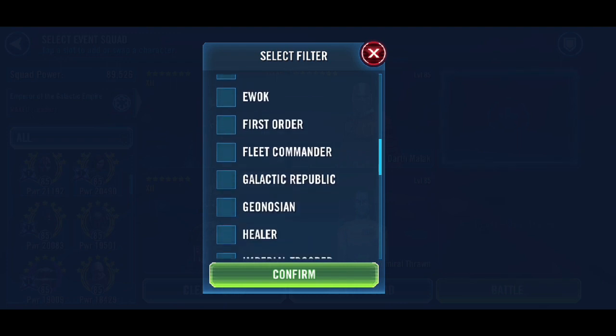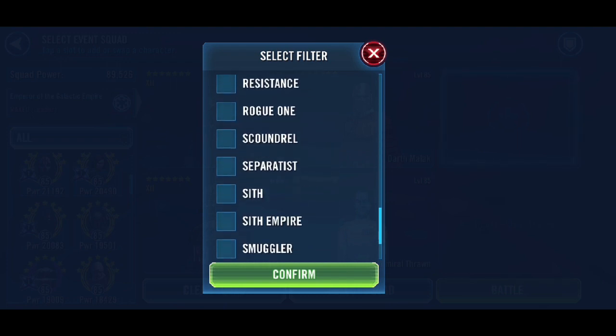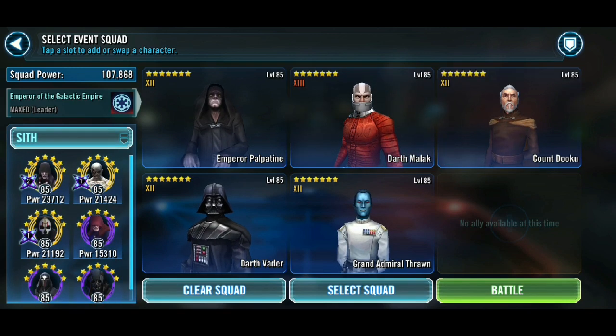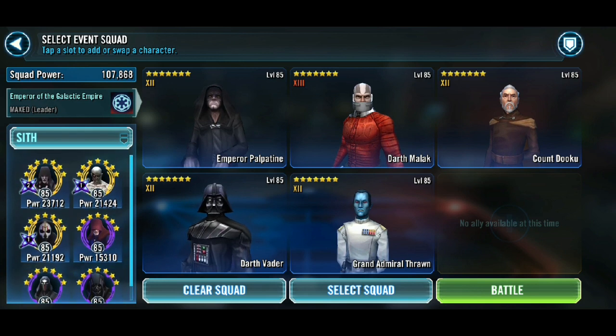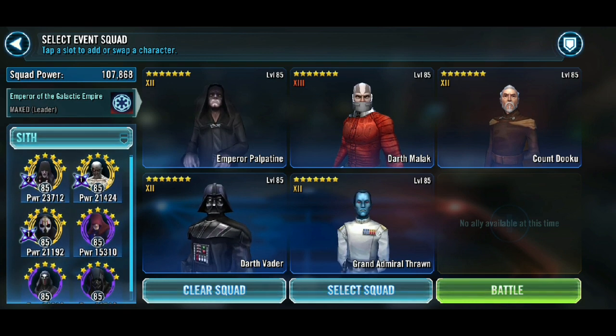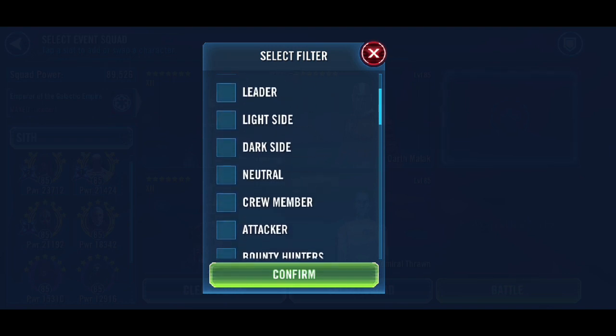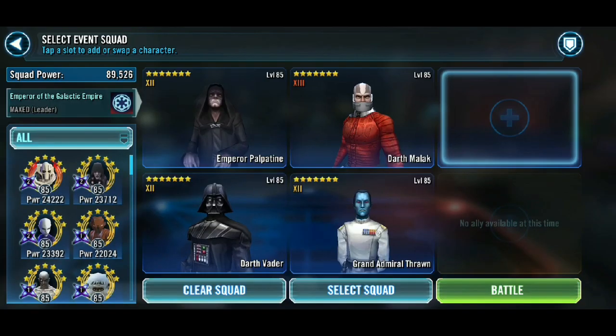I use an Empire — an Emperor Palpatine lead team. I've got a Triumph team. And then a hybrid so-so team. So this one I'm using Palpatine, Malak, Vader, Thrawn, and I'm going to put Wampa in. I will showcase the mods and stats of this team at the end of this battle.